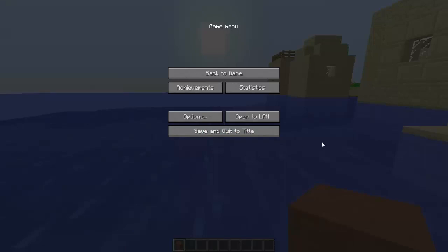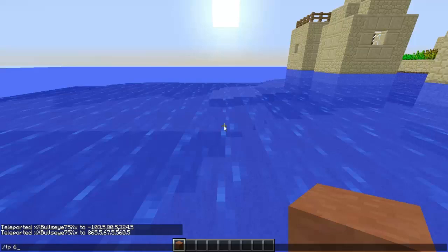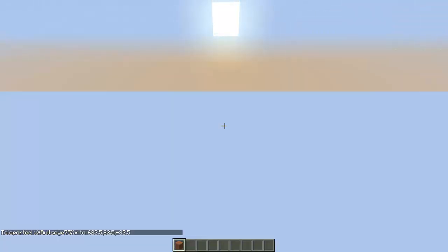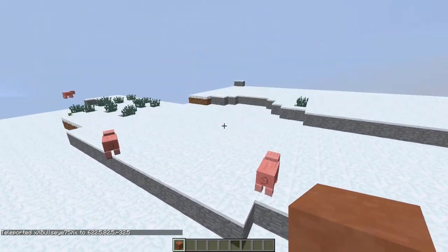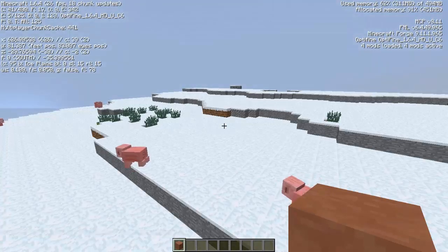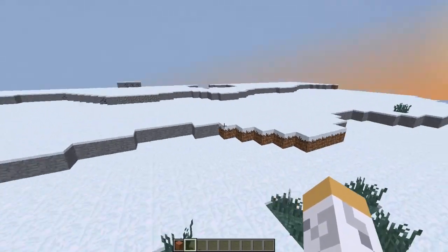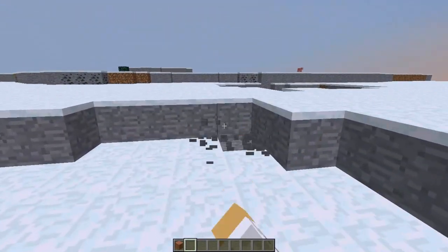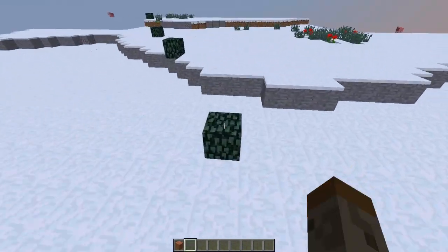The next one is the Ice Plains, at coordinates 622, 82, negative 33. Right here is an Ice Plains — as you can see right under my coordinates it says Ice Plains. What this does is turn the Plains biome into this cool Ice Plains biome, with layered stone on the ground, and sometimes dirt.